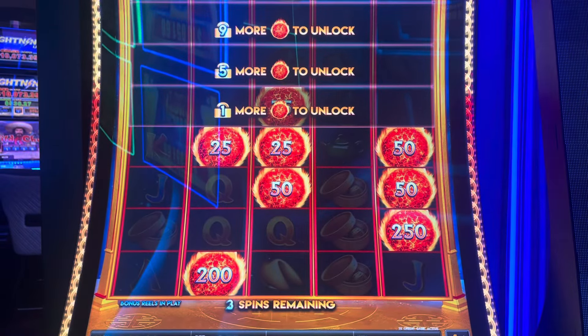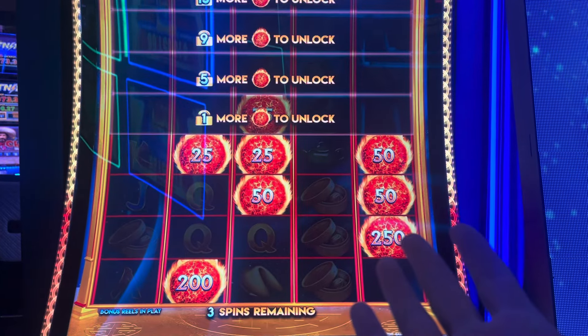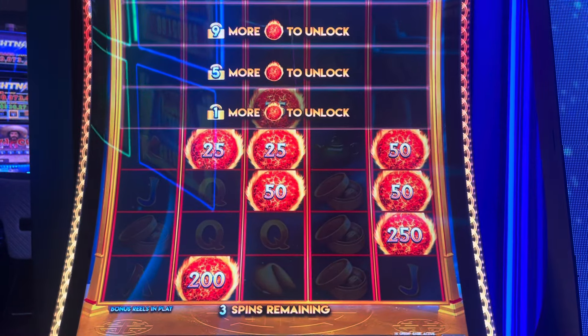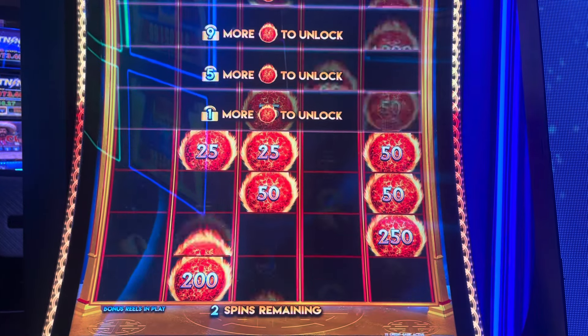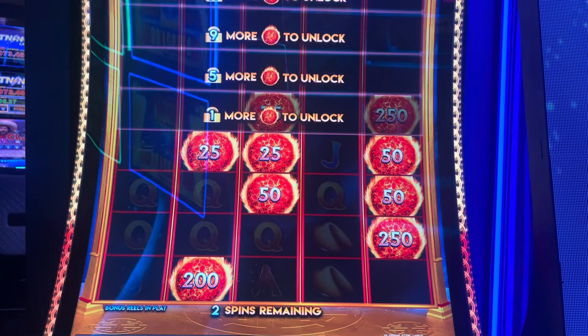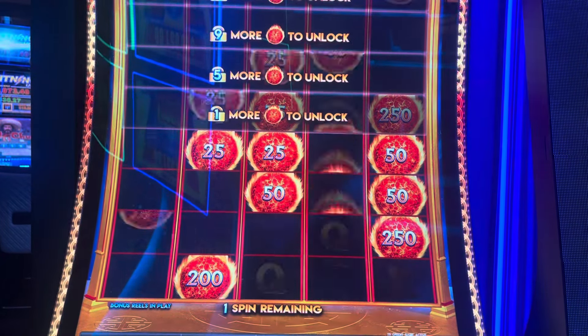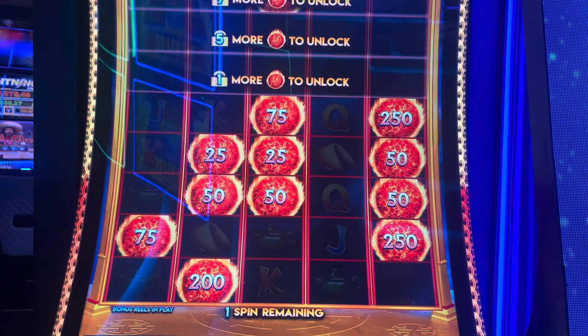It's only a 75 cent bet. I did a vantage play, I saw it. There were a couple of balls up there and stuff. I was thinking, that's ready to hit. Only 75 cents, I'll throw a $20 in there. Well, it works.